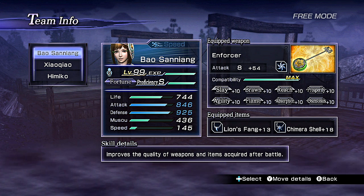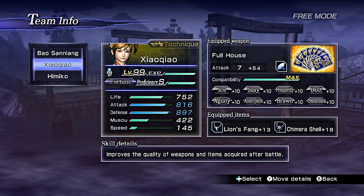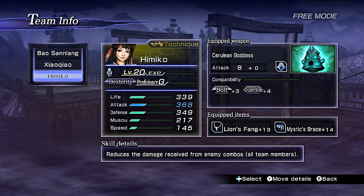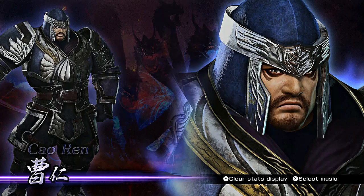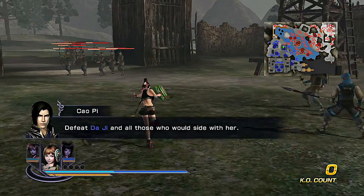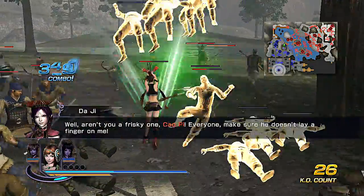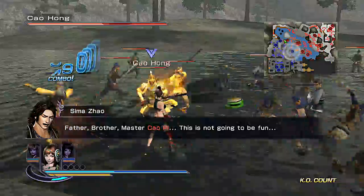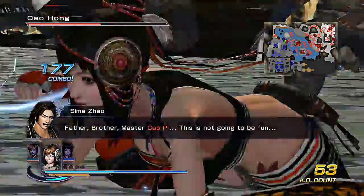You need to have Bio and Shining at maximum proficiency S. Jack, while at proficiency S, is very highly recommended. You should max them out at level 99 and max their weapons out. Also have prosperity, slay, absorption, and osmosis at 10. This is extremely optional, but you're going to need to play on chaos mode to get these four-star weapons, and it is dangerously hard if you are not prepared.